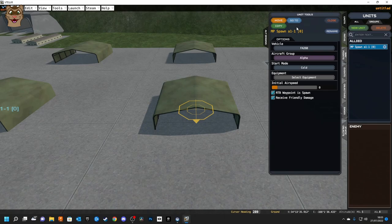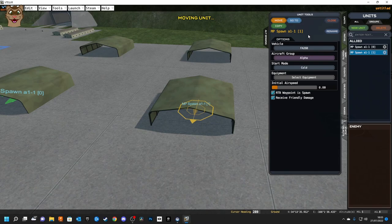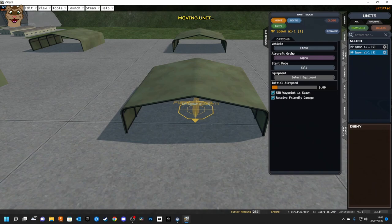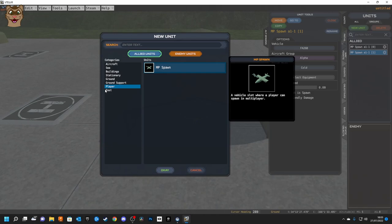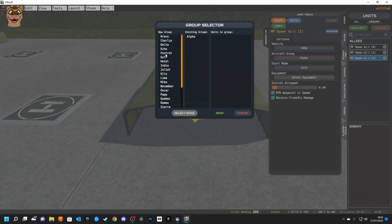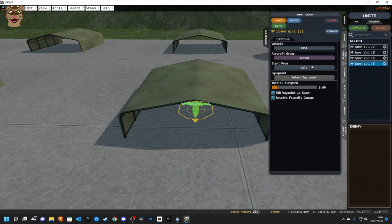Since it's multiplayer I need more than one spawn. Instead of creating a new unit, I can just click Copy and it copies the last unit. The yellow-orange color means it can be moved around — once you copy it you click Move to fix it into place. I'll add a different unit type this time — F-45 — in Foxtrot unit, then copy and move again. Note it copies the last highlighted unit, so it copied the F-45, not the F-26.